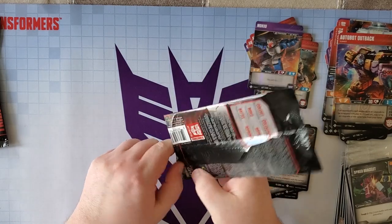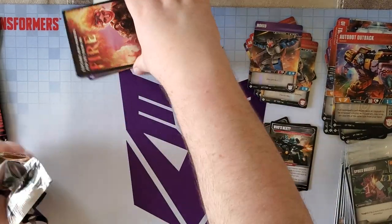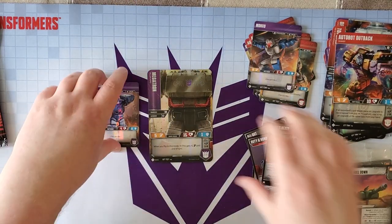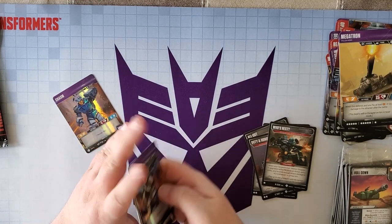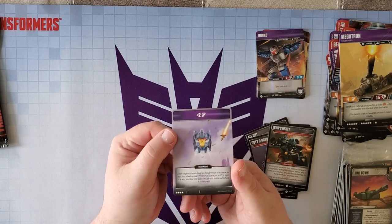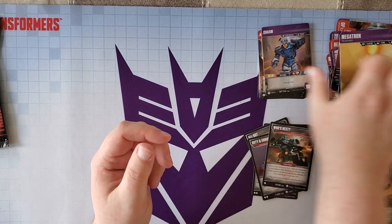We got Megatron and Chasm. Megatron we've already gone over. Chasm is a four-star Titan Master — he gives you plus two attack, four attack, four health. That's actually pretty decent.